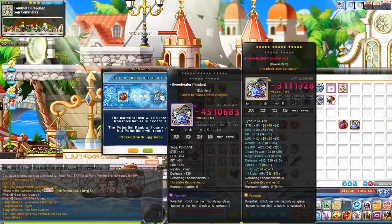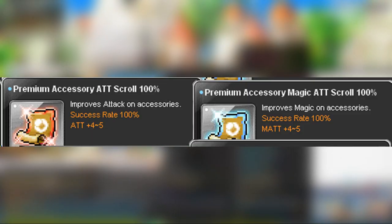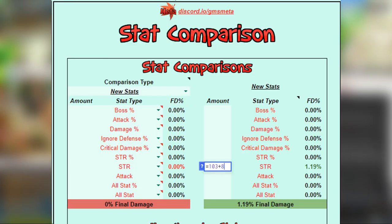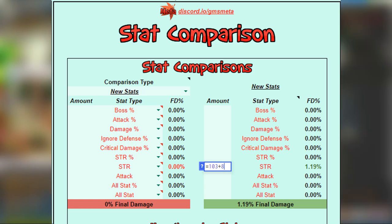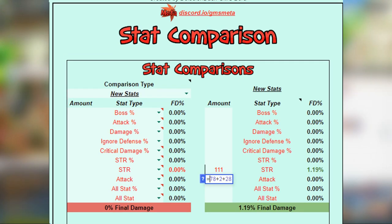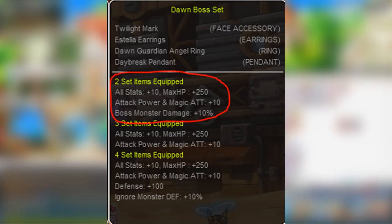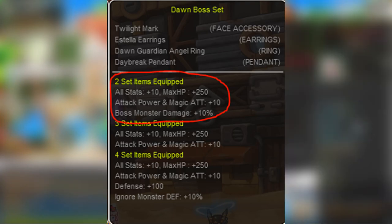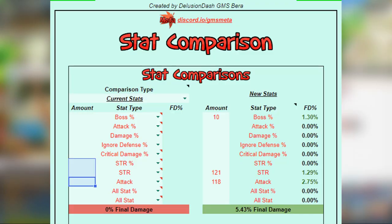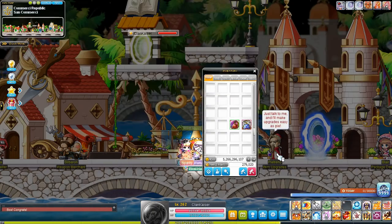Daybreak Pendants will be scrolled with Premium Attack Scrolls, which give 4 Attack each usually. A 22-star Daybreak Pendant has a total of 111 stats — 103 stats from the Starforcing and 8 stats clean — and 108 attack: 78 attack from Starforcing, 2 attack clean, and 28 attack more from the 7-slot Scrolling. In addition, from the 2 boss sets, you get 10 All Stats, 10 Attack/Magic Attack, and 10% Boss, totaling to 121 stat, 118 attack, and 10% Boss.